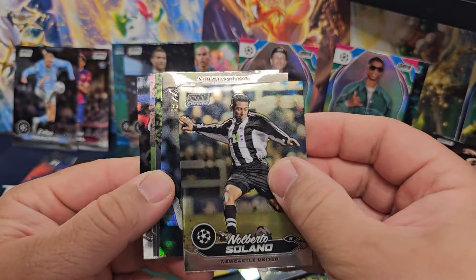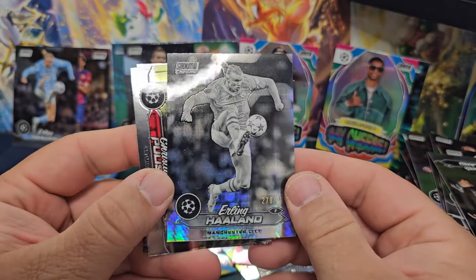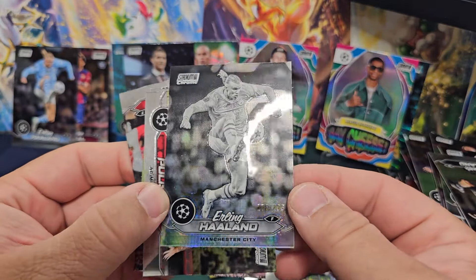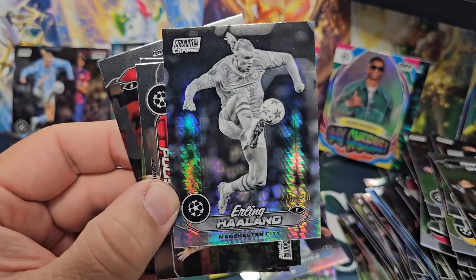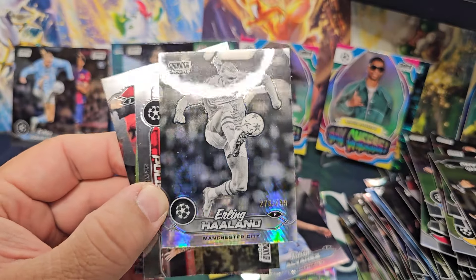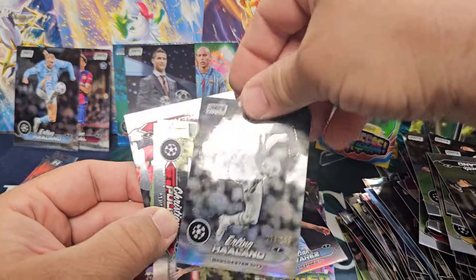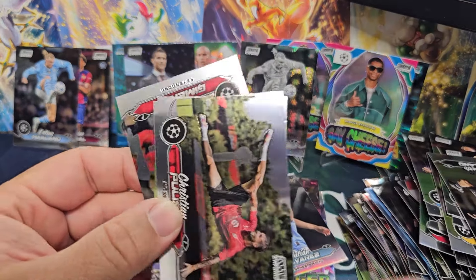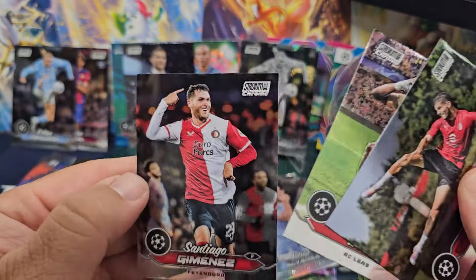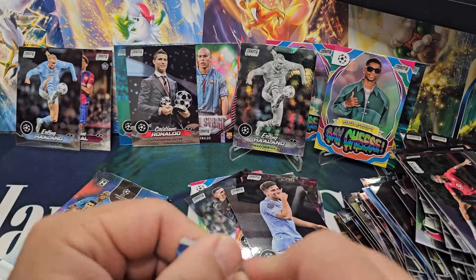Oh, we got a numbered card here - Erling Haaland numbered, let's go! That's cool, we'll take it. Erling Haaland hit - of course it's out of 299, which is sort of ridiculous, but in a box that seems to suck so far we'll take an Erling Haaland numbered card. We'll get rid of Mr. Say Cheese Garnacho and put a Haaland hit right there. Obviously he's the man. Christian Pulisic kind of nice there too.